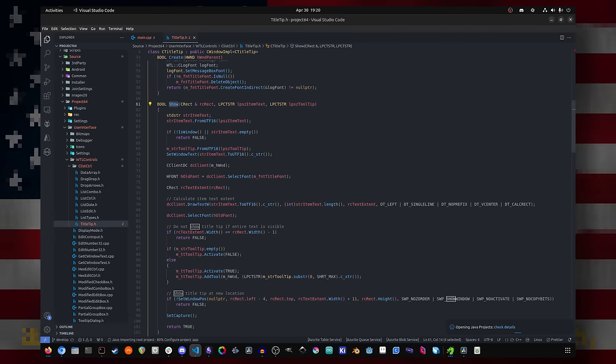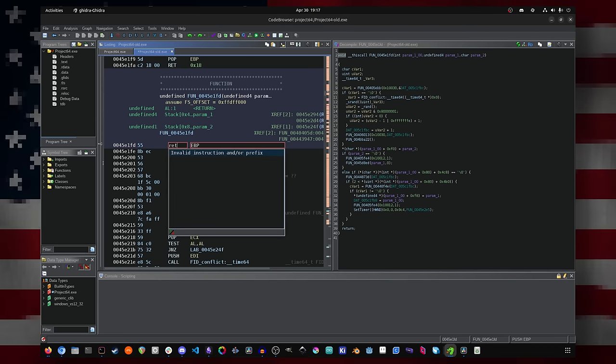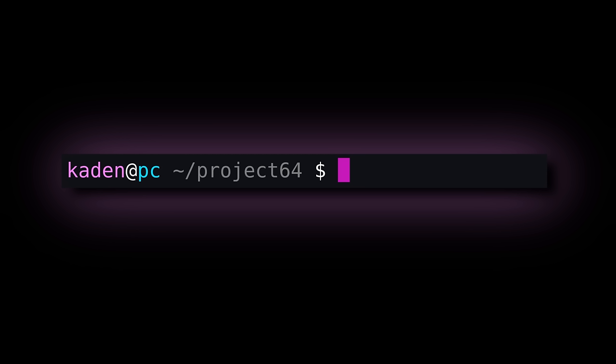This line is simply a method call on a class that shows the pop-up window, so by changing the first line of that method to immediately return, we can skip all the code that would show it. I probably could have just compiled my own version of Project 64 from the source, but I'm honestly too lazy to set up a Windows development environment on a different computer, and this is way funnier to me.